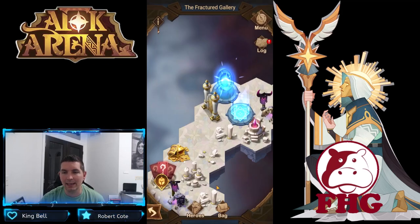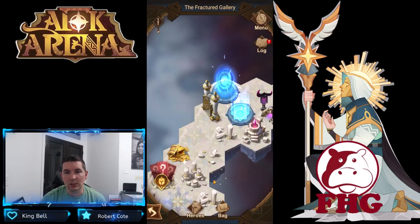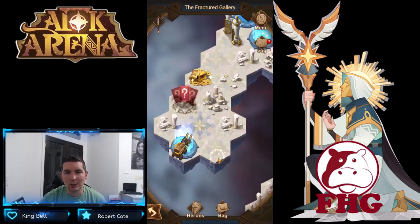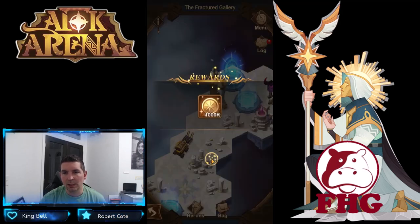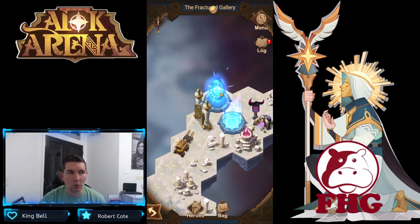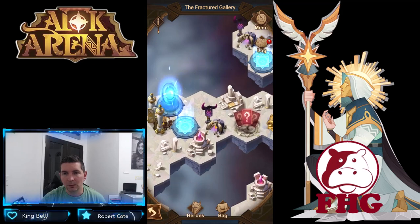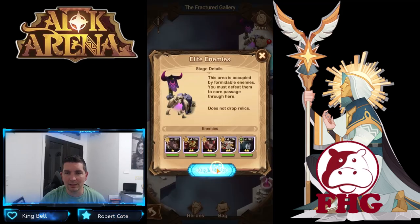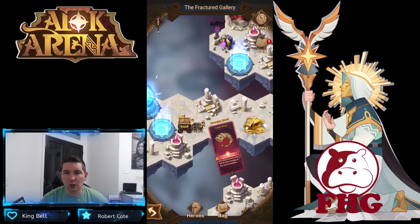We can't go this way — all right, that opened the door. We took out that camp and it took out the door. We do get another cursed relic though, which is okay. Here we have two different options: a teleporter and a teleporter pad. Let's see if the teleporter pad does anything. Overall not too bad in there; again we're going to pick up our cursed relic.